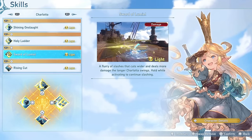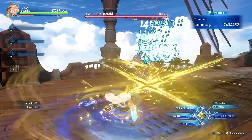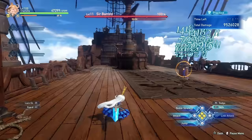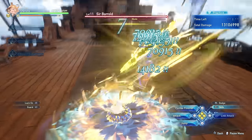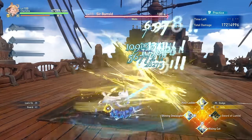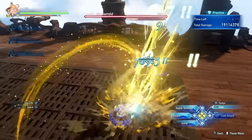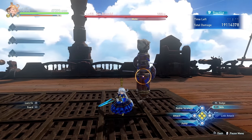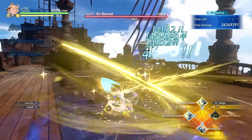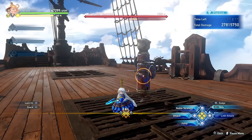The next skill is Sword of Lumiel, where Charlotte is able to unleash these devastating blows. You can keep on holding down the button and she will keep doing all of those hits, and of course you can cancel this at any moment. To get the most damage out of Sword of Lumiel, you will want to finish off the skill, wait for it to end, enter Noble Stance, cancel the dodge and do the spin attack. Sword of Lumiel deals a ton of damage, but once again make sure that you don't overlap your Noble Stance skills.